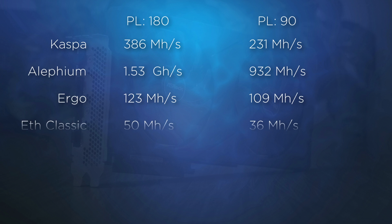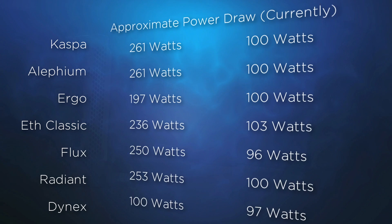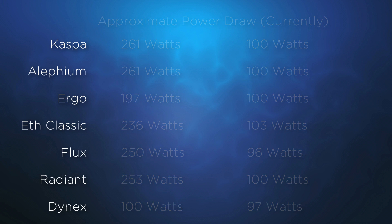As I recap in the following chart, I'll share some additional results with Flux, Radiant, and Dynex. I do think it's fair to allow the Intel cards to have time to mature, both on what Intel can provide with driver improvements, along with the developers that support us with their mining software. I've placed this card into my workstation where I don't plan on mining with it continuously — this allowed me to move a 3060 to operate 24/7. At the same time, I can share videos such as this one and provide updates as we see further development.